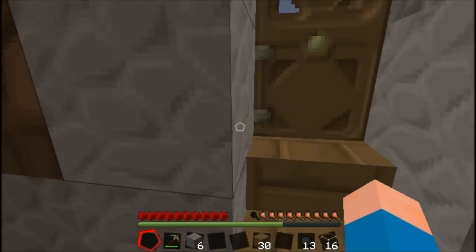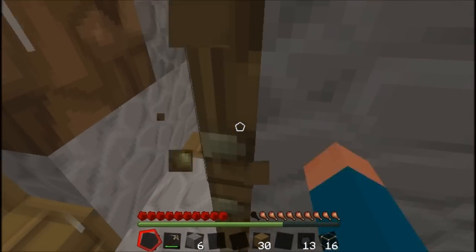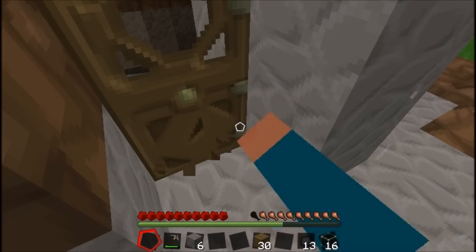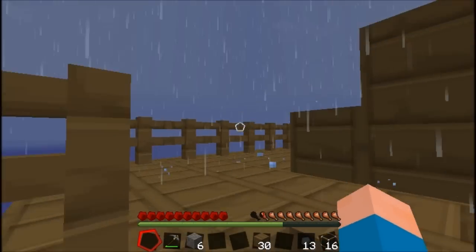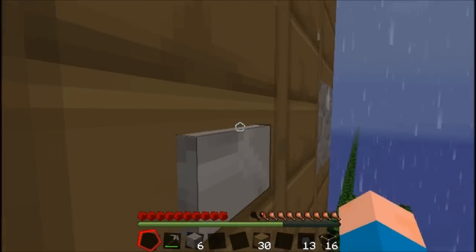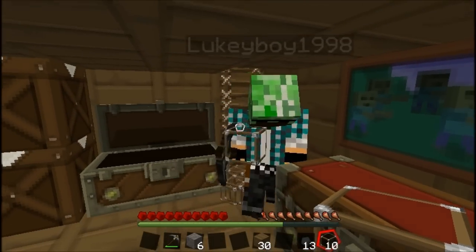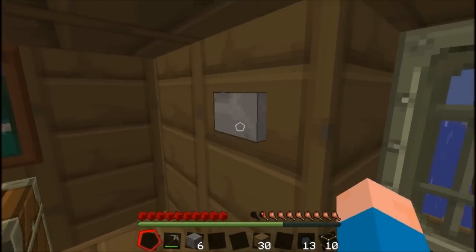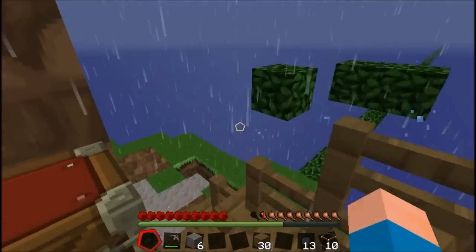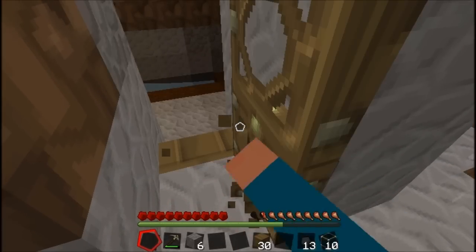I've got some cobblestone. Do you have any glass? Yeah. How much do you need? One — I'll just give you a bunch. Thanks, that's enough. I'll use it for more stuff. The thing is I only need it as thin glass.